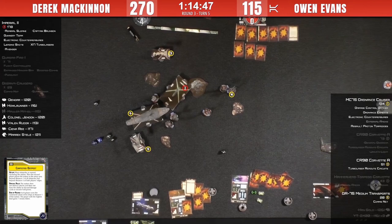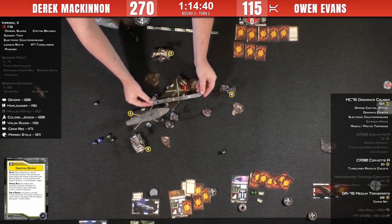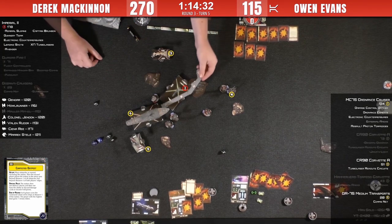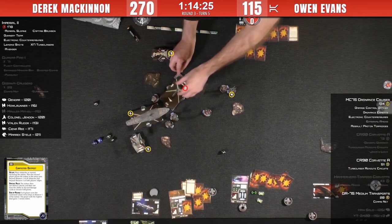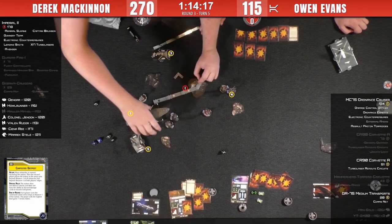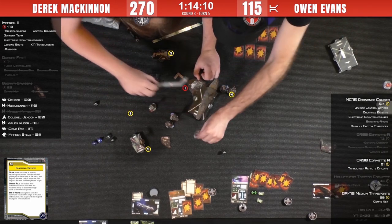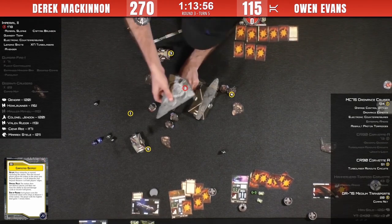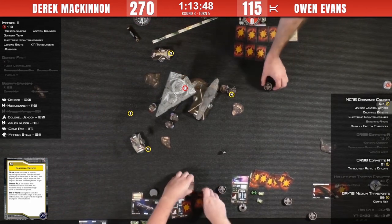Someone in chat pointed out he should have rammed with the corvette last turn — and they're absolutely right. Because last turn, instead of going that way, if he had rammed the ISD with the corvette and then did this, that kills the ISD. Then he could have moved into the station to score the points. It would have been one from the corvette, then he could have rammed here. But if he rams with this ship he's not close enough — so yeah, that was the key missed opportunity.